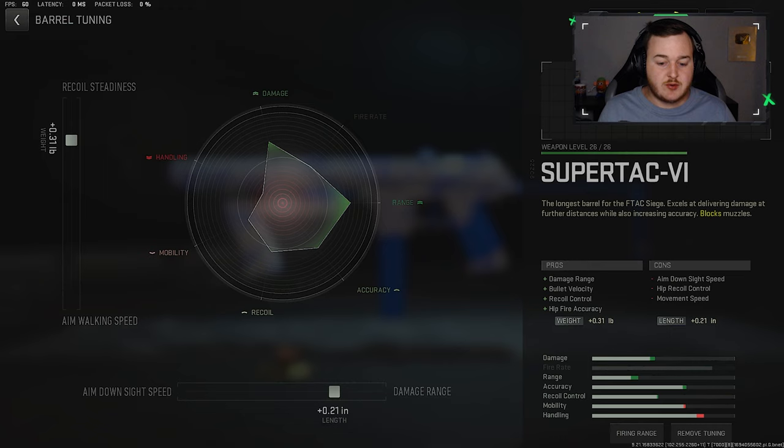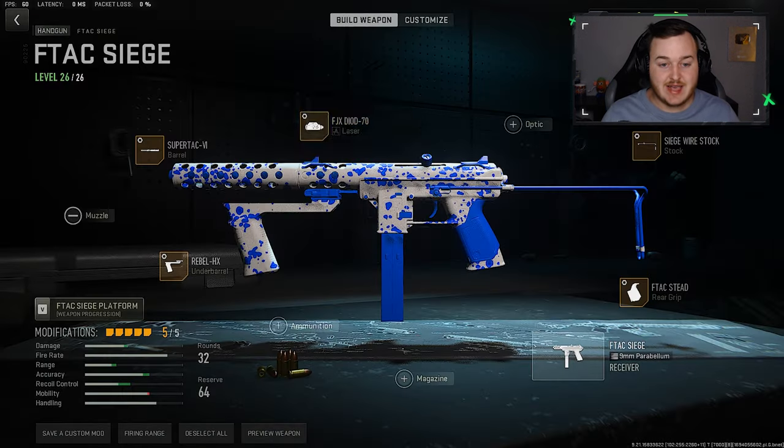For the barrel, we have our damage range at .21 and our recoil stance at .31. This makes the weapon really easy to control, very steady with the barrel, and also improves our damage range. We have a two tick on that range, a two tick on that damage - it's going to work perfectly at those longer ranges. You'll see that in today's gameplay.